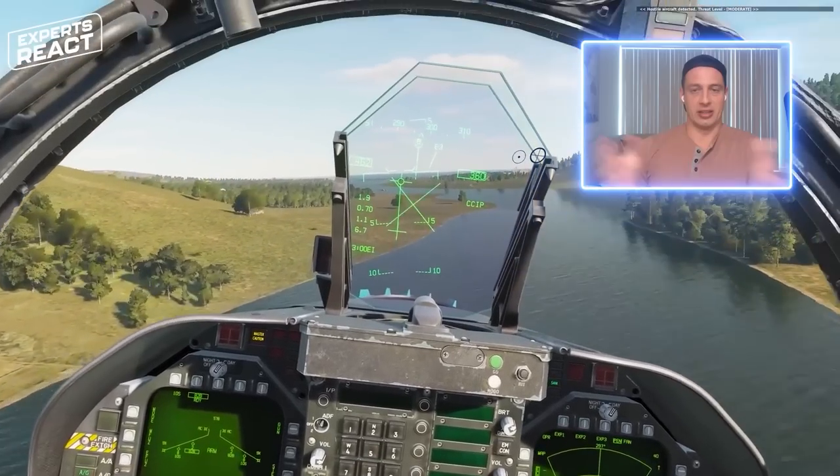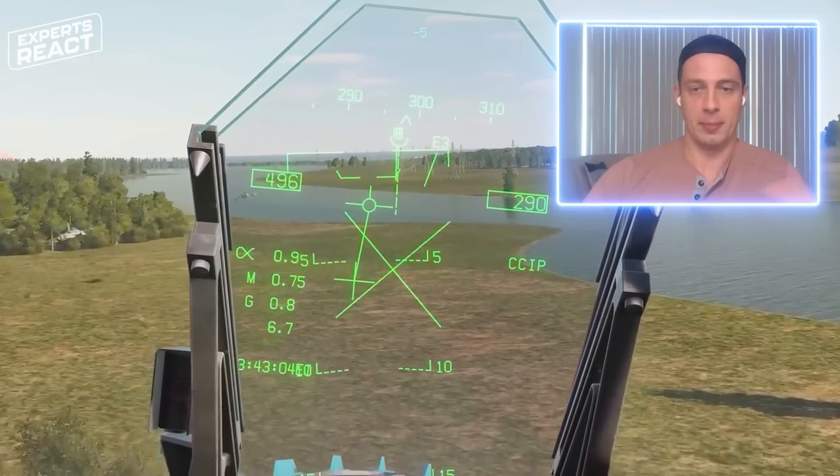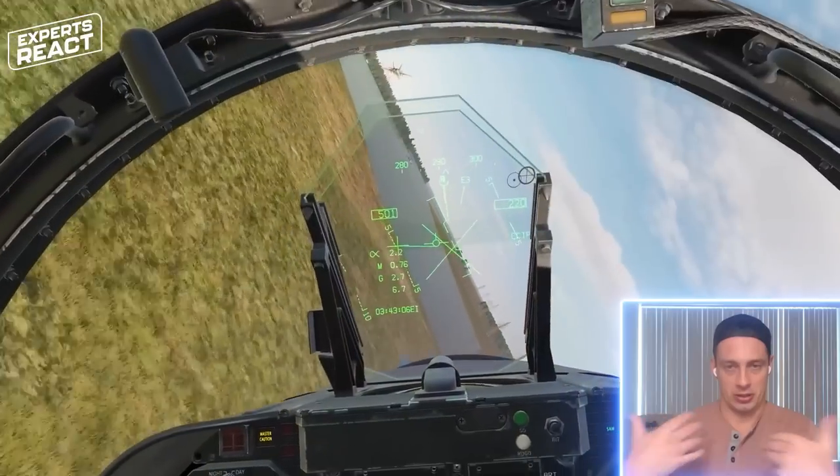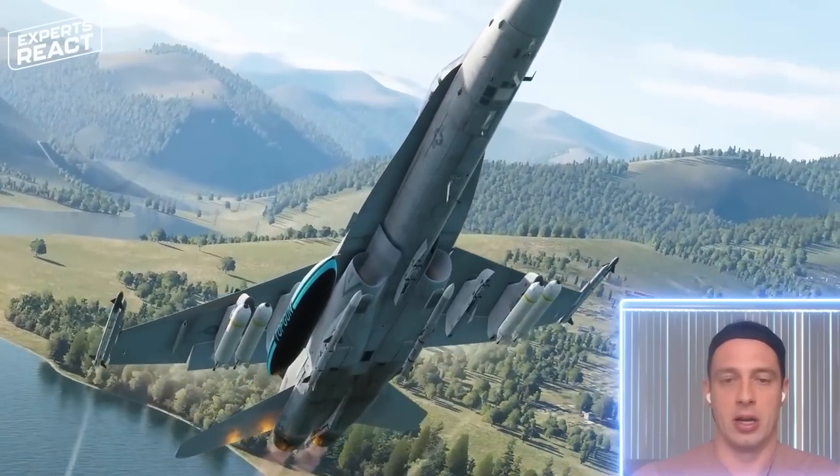Eyes on smoke. So if you have smoke in the air, that's usually called a missile — it blows out fire. When you're in a low-altitude environment or an air-to-surface or air-ground environment and you might have troops on the ground, they can mark a target with smoke.